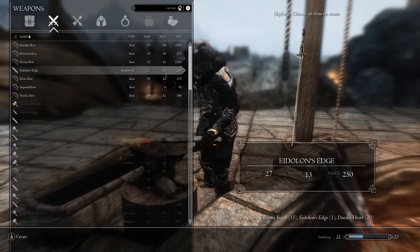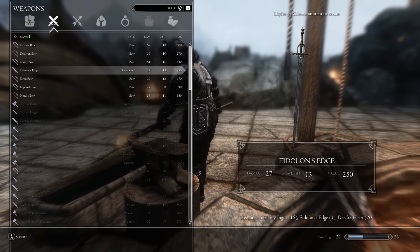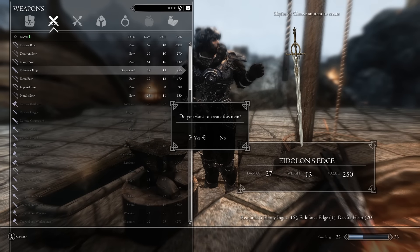As you level up on your quest for eternal glory, you can take Eidolon's Edge to the forge and upgrade it with the ingots you find, all the way to Daedric.